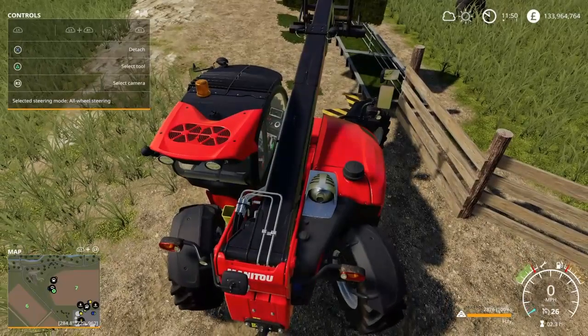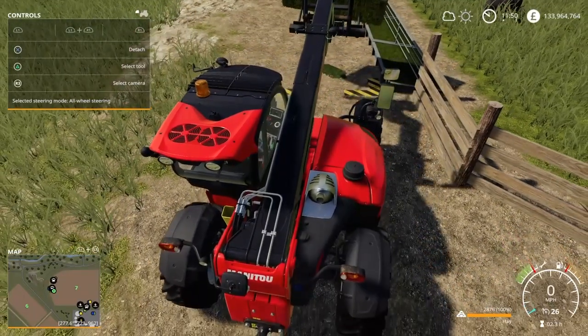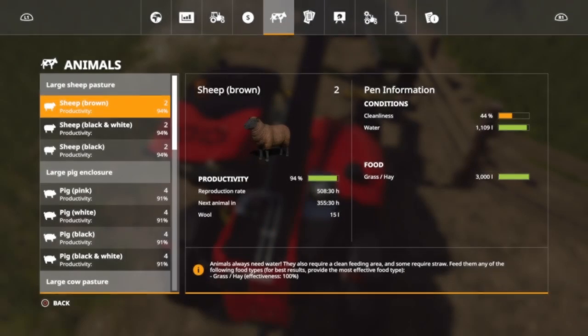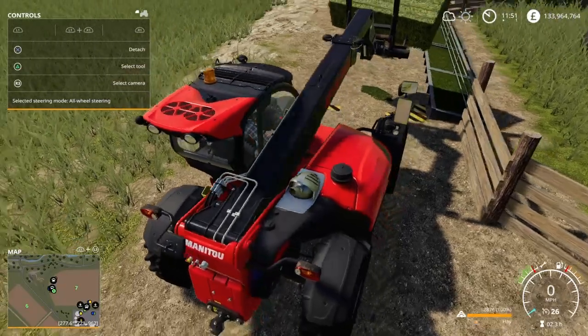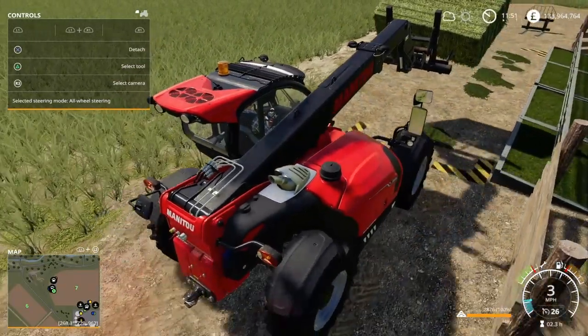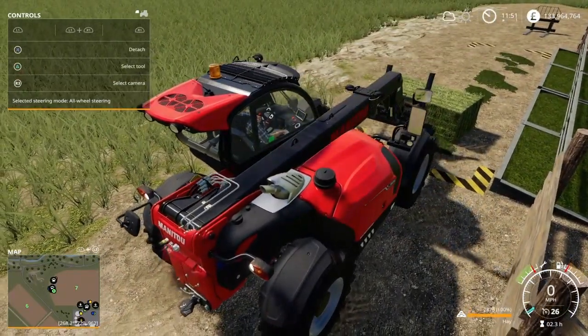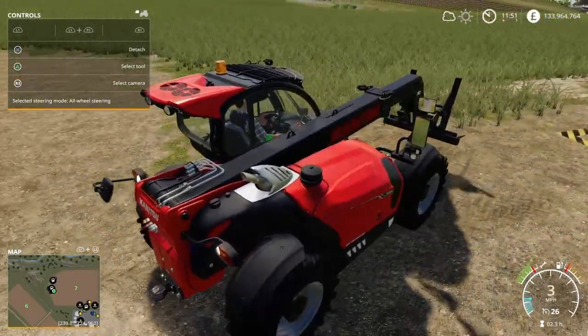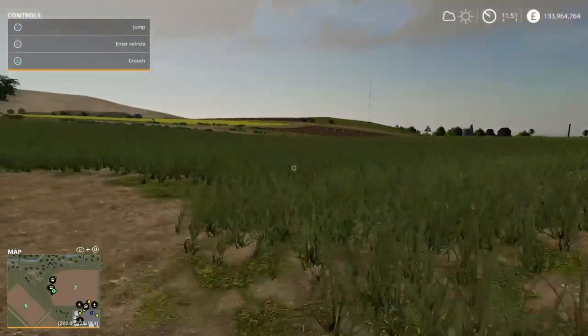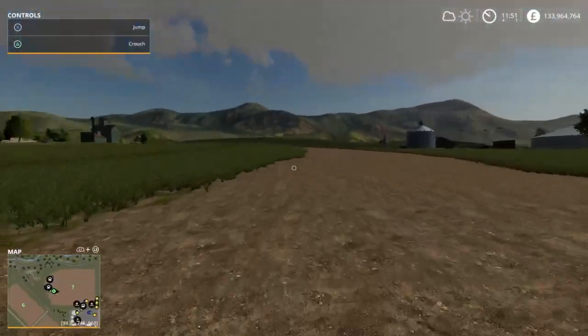Wait - do sheep actually take hay? Let me check the animal menu. Ah, here's my mistake - they've got enough food already! And looking at it properly, sheep need wheat and barley, not hay. That was my mistake. Anyway, I think if we drop that there, as soon as that food level goes down it should disappear - that's the plan.